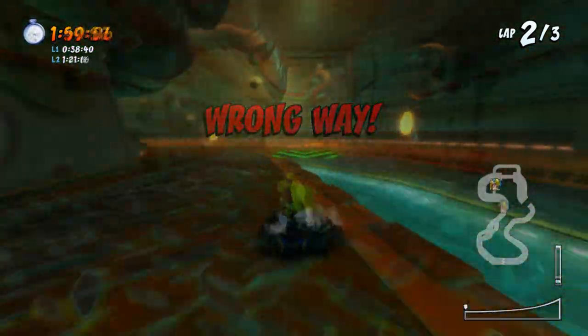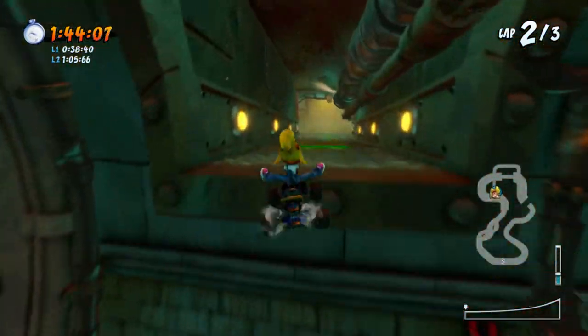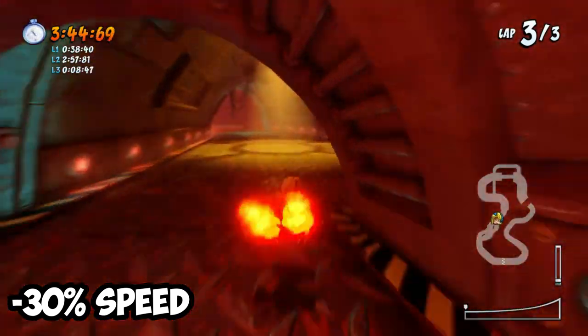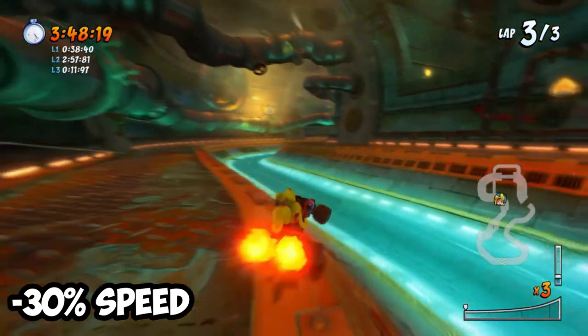FYI, I've personally tested this shortcut without any boost and I can't really seem to make it to the top at all, so keep that in mind. After you've done drift boosting, you should have enough boost in your reserves to last until the shortcut — just drive straight ahead and try to position yourself at a 90-degree angle around the edge of the bump.